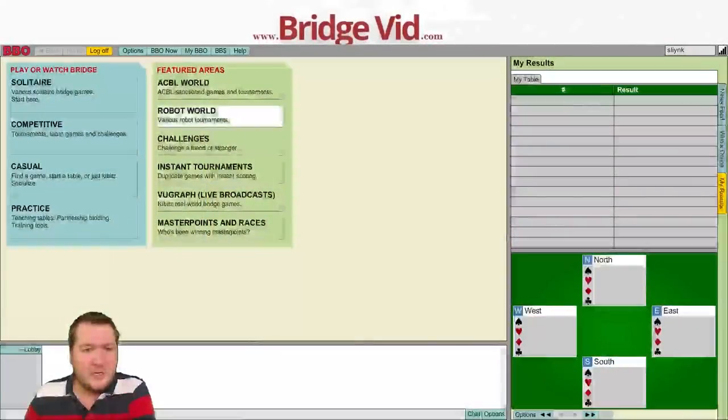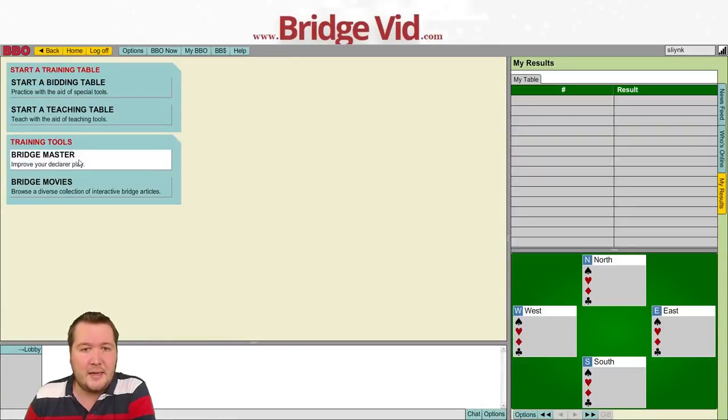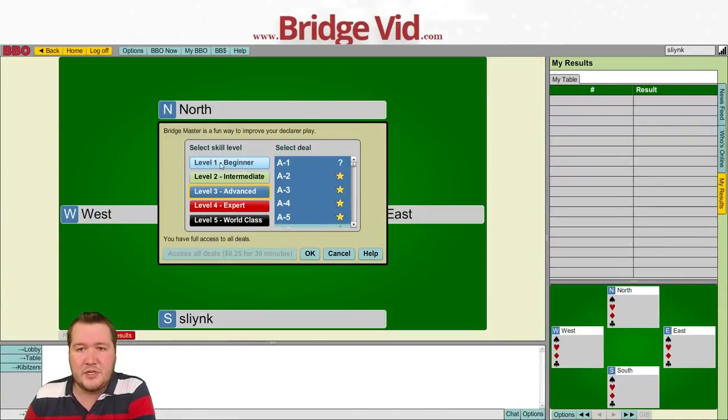G'day, it's Pete here and I'm back for my Bridge Master solutions. This one is the first one I'm going to do - beginner hands 1 to 10. Follow along with me; I'll post down below the links to the individual hand if you just want to find that particular one. But I also recommend doing this challenge with me - try these out first, play them, then come watch. To get into it, once logged into BBO, click Practice, then Bridge Master, and we're starting with Beginner 1 to 10.